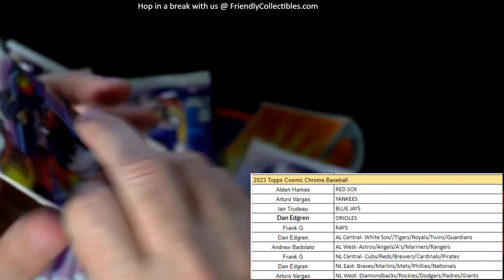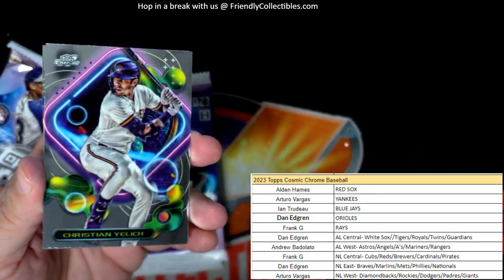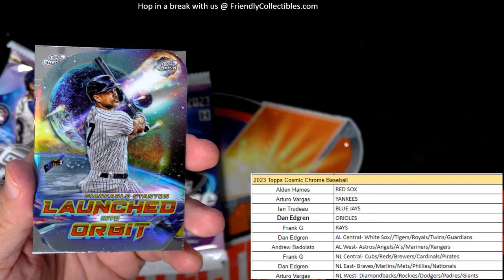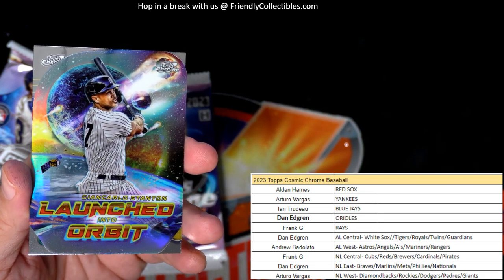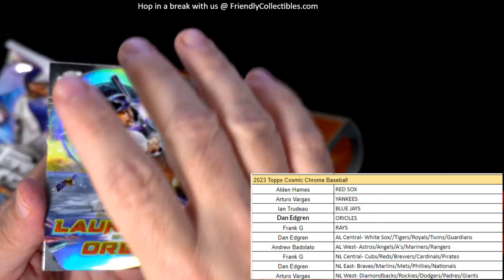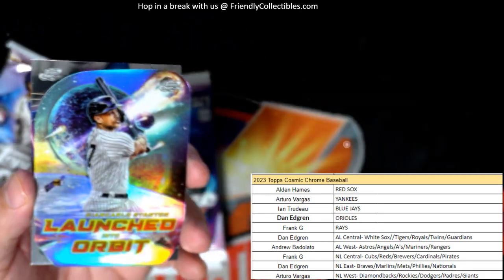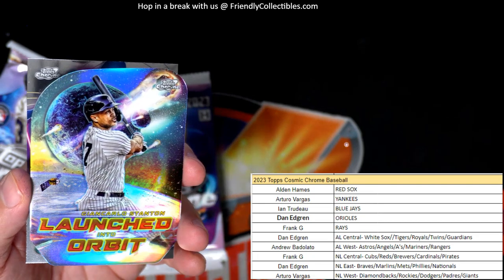Garcia, Christian Yelich — and there's our second Launched Orbit, so these are two per box and we just pulled our second one. It's a Giancarlo Stanton going out to AV. So in the Launched Orbits, both of them were New York teams — one was a Yankee, one was a Met.